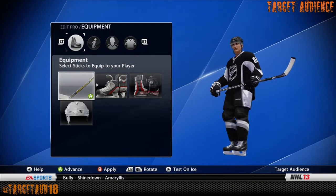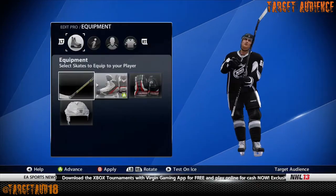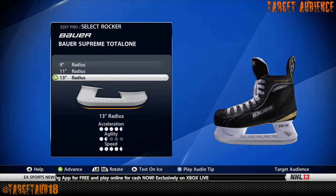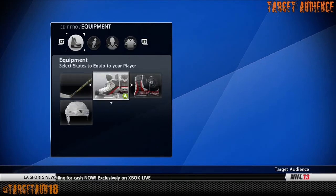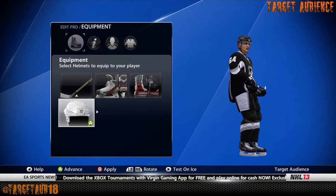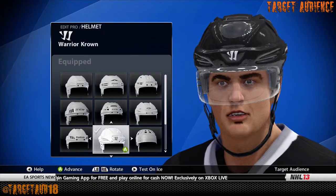Pretty close from that distance — it looks quite a bit like him. So I'll show you his gear first. He used the Warrior Covert for the stick, 90 flex, mid neutral for the curve. Skates — he used the Bauer Supreme Total Ones. I use 13-inch radiuses on my players usually because it gives me a little bit more speed; it's totally up to you. Glove — Warrior Lux, the only warrior glove in the game, and that's the one he uses. And finally, the only warrior helmet — Warrior Crown. That's Nail Yakupov, that's pretty much him.